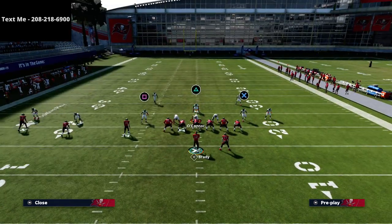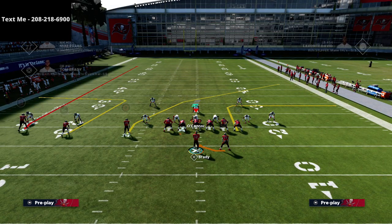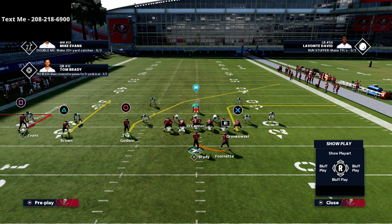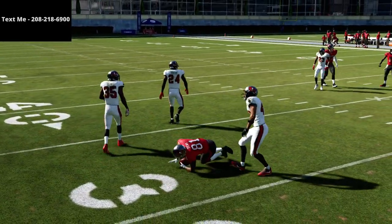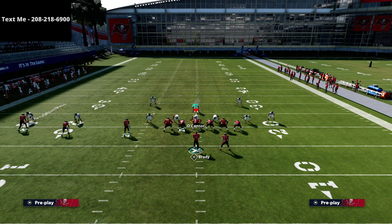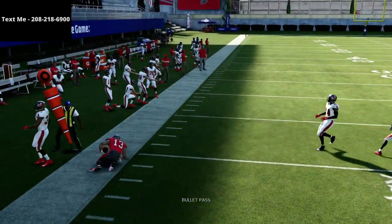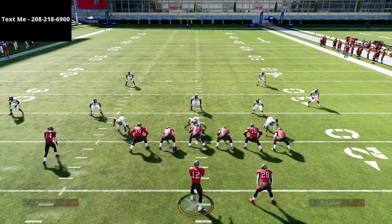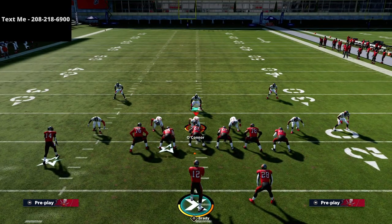Another way to run this concept — one that's actually better against the blitz — is to put square on an out route, put triangle on a curl, and get that setup. This is a lot better against the blitz because if they blitz you, you'll know quickly what the defender is doing: if he goes to the out route you throw the curl, and if he goes to the curl you throw the out route. They can't stop both out of a base cover three, and it's exactly the same read and concept just with different people on the routes.